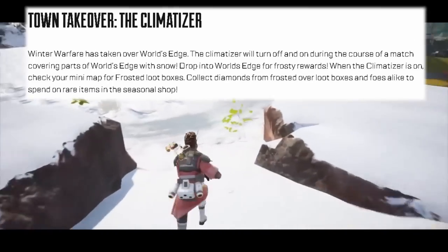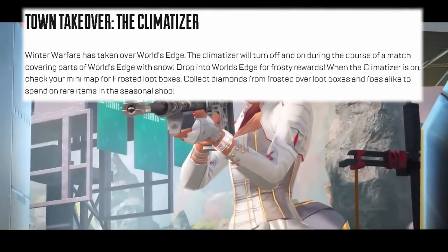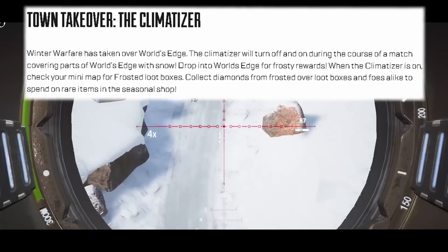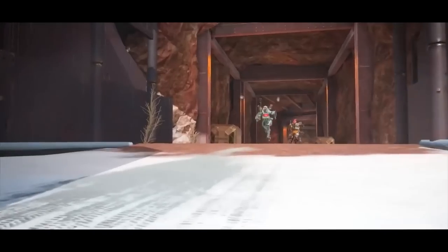We read in the patch notes yesterday that the Climatizer Tower will turn off and on during the course of the match, covering parts of World's Edge in snow. Although we only saw the tower area, you can expect other areas of the map to get covered in snow too — like maybe Capitol.